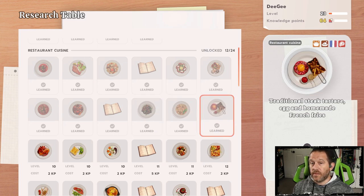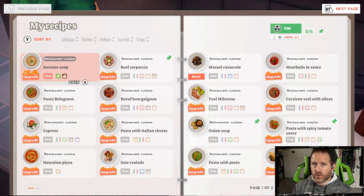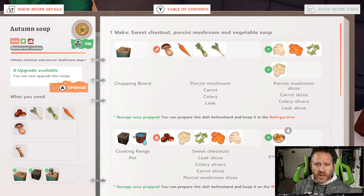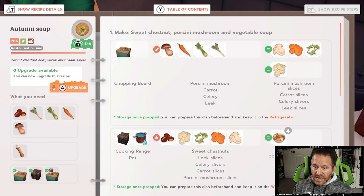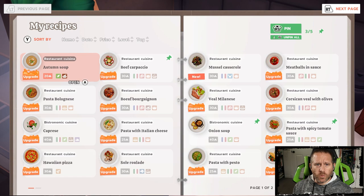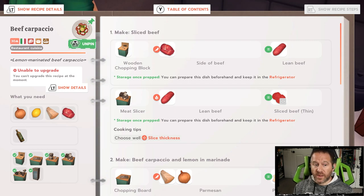There's a second phase to this process. For that second phase, hop over to the recipe book — this is where you'll break things down further. Events will often request specific cuts of meat in a specific manner. The best way to find that is to go into recipes one by one. For instance, jumping into the autumn soup — since it doesn't involve any meats or cuts, it's not a great example. The carpaccio certainly does, so let's look at that.